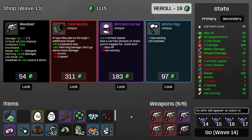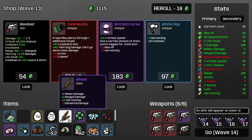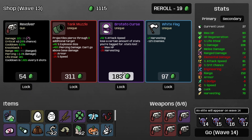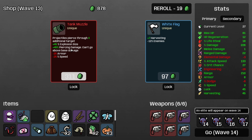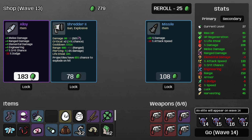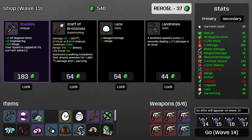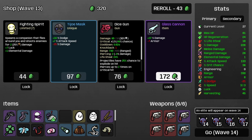It's another revolver! Projectiles pierce through four additional targets, but you lose armor — no, thank you. I'll take that. Our dodge already is terrible, so we'll take that as well. Shackles — cap my speed at three? Yes, that is more than fine. I don't think I need it so I'm not gonna take it. Adrenaline — don't really need it. Yes and yes. Let's go to wave 14.